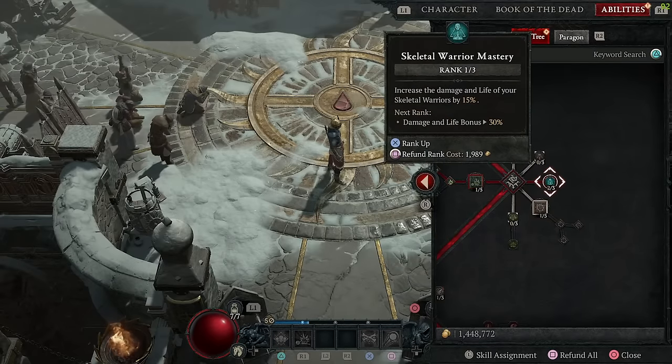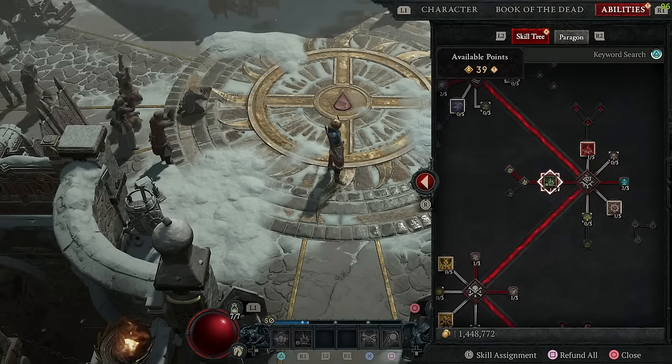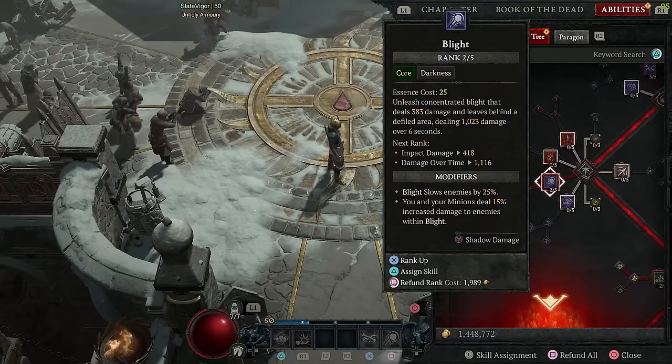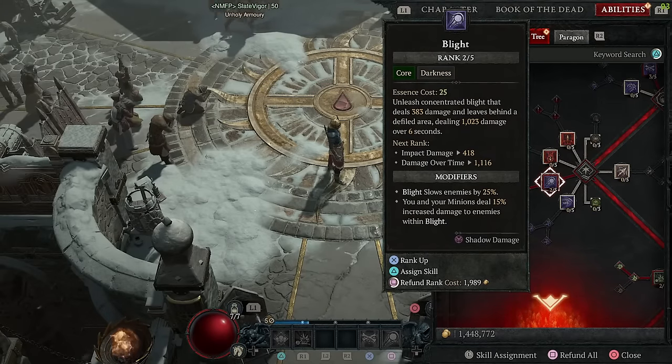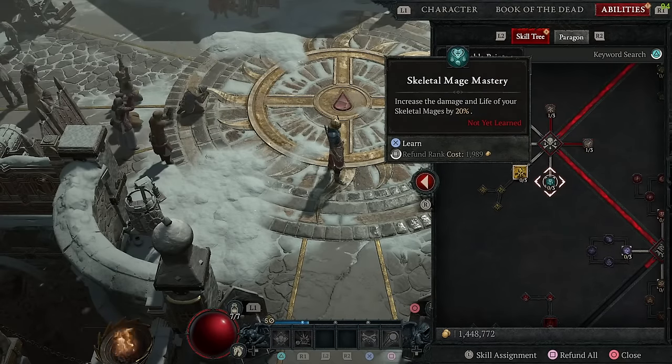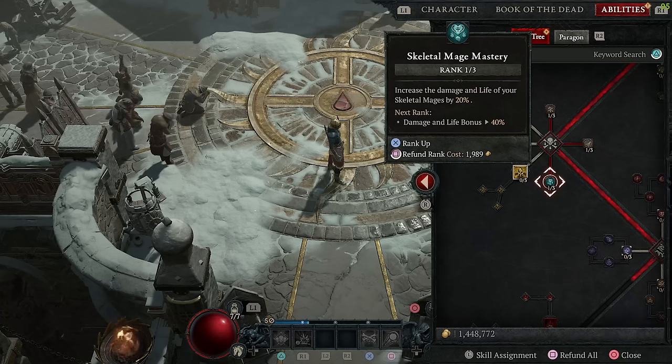Point fifteen I go to skeletal warrior mastery. As a necro you're commanding the battlefield and depending on others to fight for you, so you've got to keep them alive. Point sixteen I go to corpse explosion and then point seventeen I hit blight again. I've now unlocked my next corpse area but I don't want to mess with that one quite yet. So point eighteen I'm going with skeletal mage mastery, as I want to start beefing them up since you unlock them at level fifteen and you should have them by now.